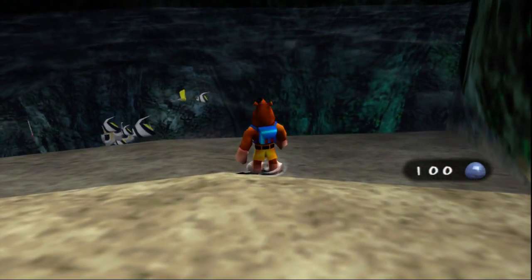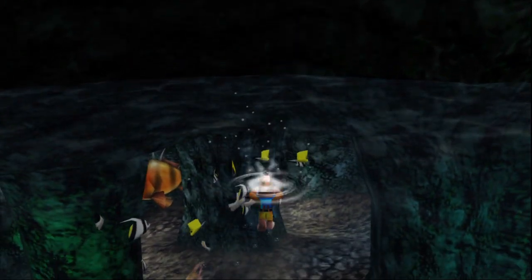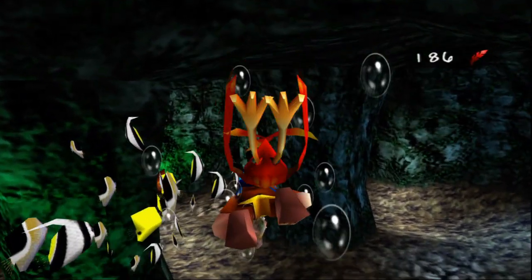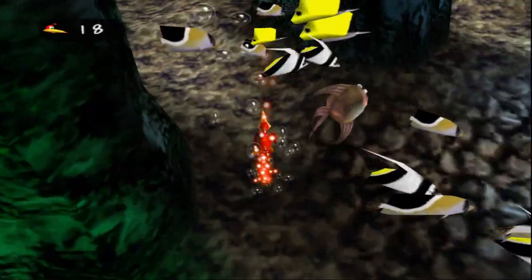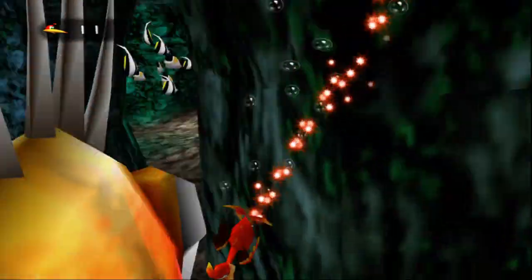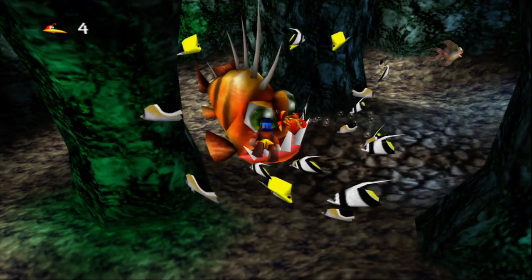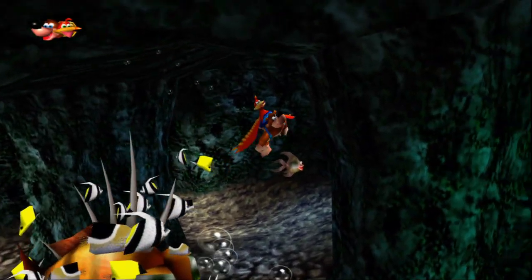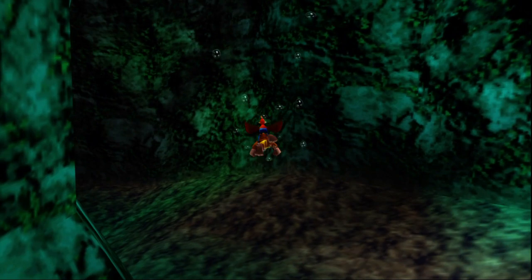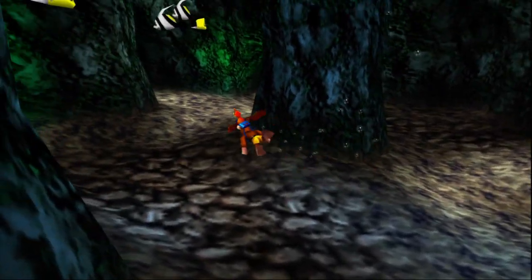Grab some more ice eggs even though we don't need them since they don't appear to be all that useful. I wonder if I can attack you with my Talon Torpedo. I doubt it but let's try. I guess not. And holy crap, this thing is a pain in the ass to aim. Alright, go back to Banjo. This might be one of those worlds that takes a while since we have no idea where we're going. Of course the entire thing is underwater. At least it's not like Clinker's Cavern where you had to actually worry about breathing.